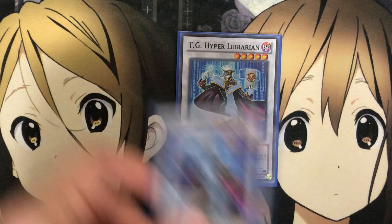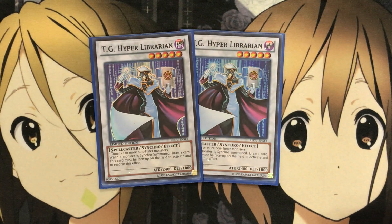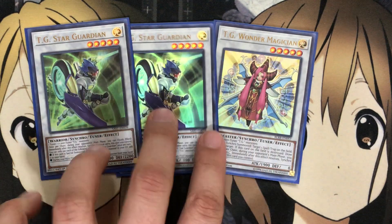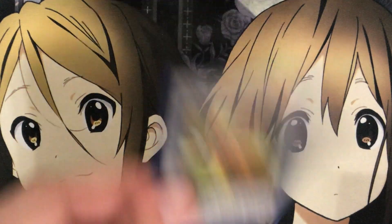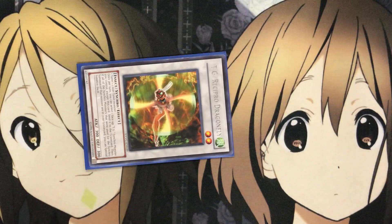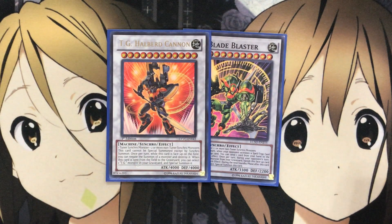For synchros, I run two TG Hyper Librarian — the draw power helps keep your hand alive, and setting this up first with Trident Launcher before going into your other synchros is why it's my first go-to synchro. I run one Wonder Magician and two Star Guardians as your tuner synchros — Star Guardian's setup is very useful, and Wonder Magician's spell pop helps deal with pesky opponent cards. I run one Reciproc as the level two option, since we run so many level ones, to help summon out the big monsters like TG Blaster Blade and TG Halberd Cannon.